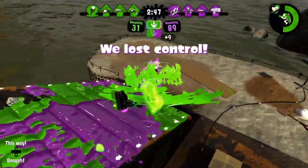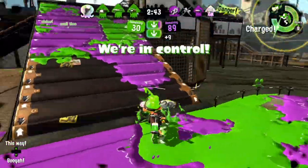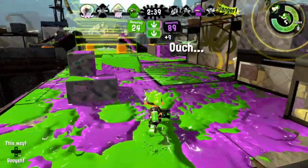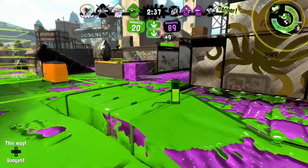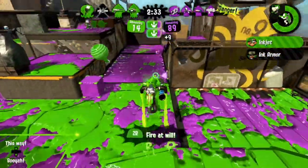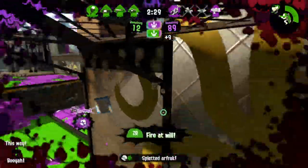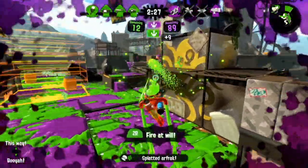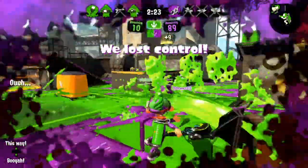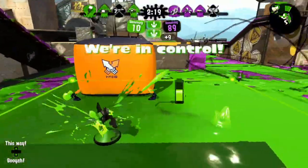Taking this fight with the junior is okay here because I have a very good matchup advantage, and my teammates have plenty of kills and map control to maintain while I'm gone. After that though, I make sure to quickly rotate back and be ready to help when needed. Since I get chipped by the suction bomb, I opt to play much more defensively with the rest of my Inkjet to make sure I can survive and recall, which helps me stay alive. If I took a bit more damage, I would have died to the person camping my landing.